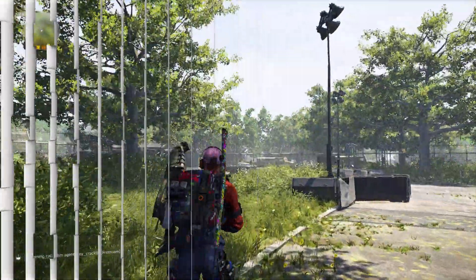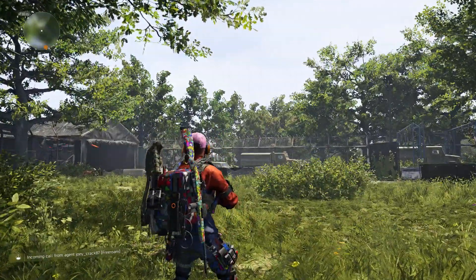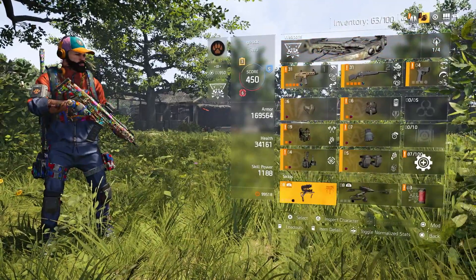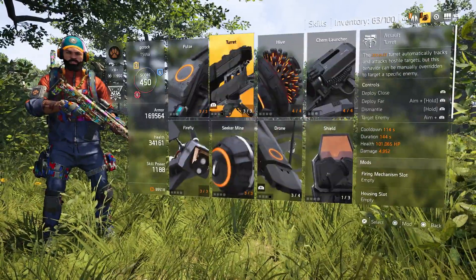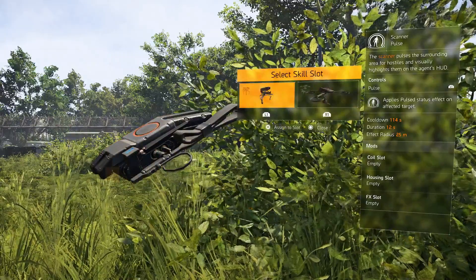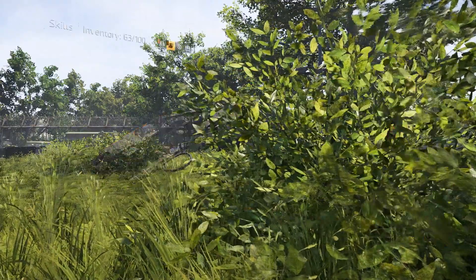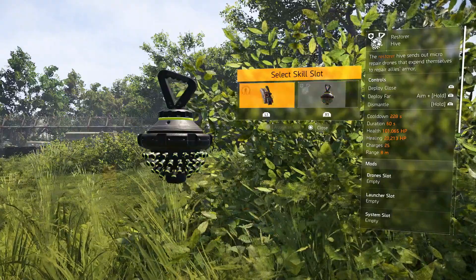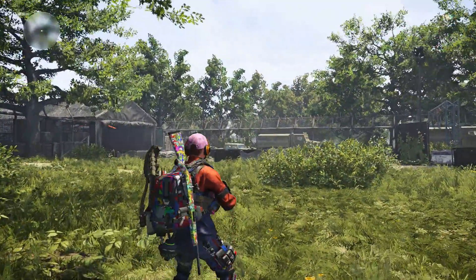Once you have all skills unlocked, you should be able to get this trophy. First, get out of a safe zone into the open world where you can aim guns. Then go to your Character menu, scroll down to Skills, and equip two skills of your choice. I've been running the turret and drone, so I'll switch to pulse and the hive for this demonstration — select one skill for each slot.